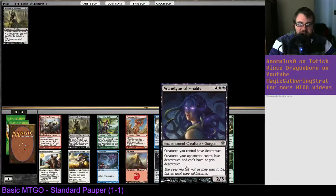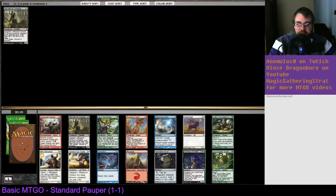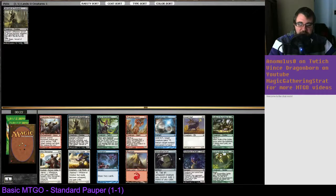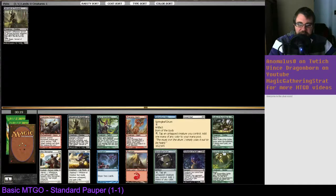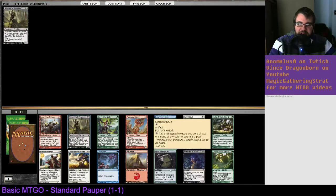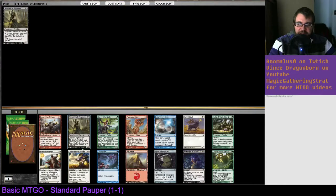Archetype of Finality — I don't think is that good. It costs 6 mana for a 2/3, though it gives all your creatures Deathtouch. It might send a bad signal. There's also another Servant here, and another Retraction Helix. It's almost the same print run, actually. There's also a Springleaf Drum — I really like Springleaf Drum — but do I like it more than a Servant of Timeret? Probably not.